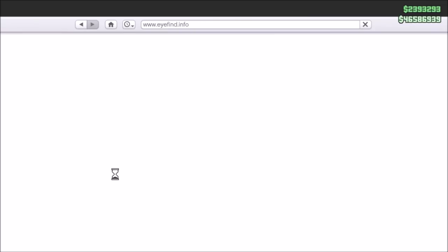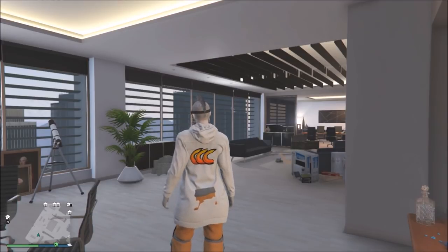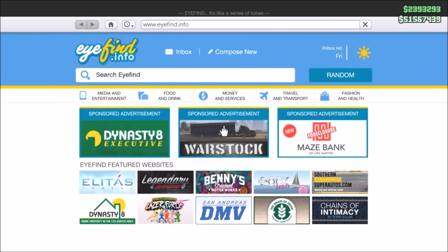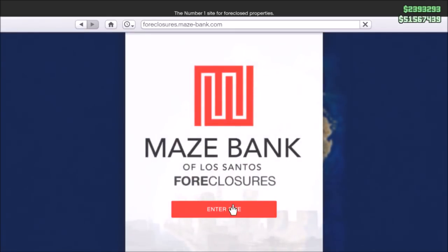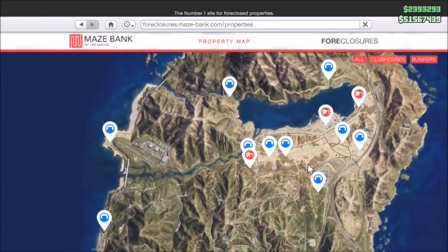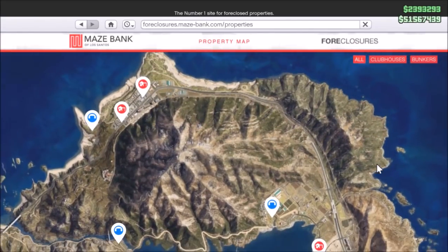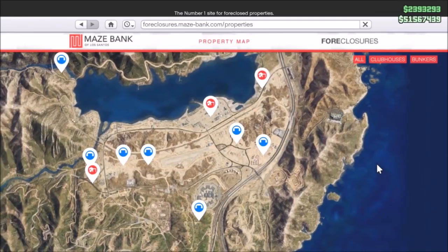The first thing you're gonna have to do is buy yourself a weapons bunker. You can do that by going onto your mobile phone and then going on Maze Bank Foreclosures. It will also be advertised by Rockstar, and then you will have the locations popping up. The red ones are vehicle warehouses and the blue ones are actually weapons bunkers.